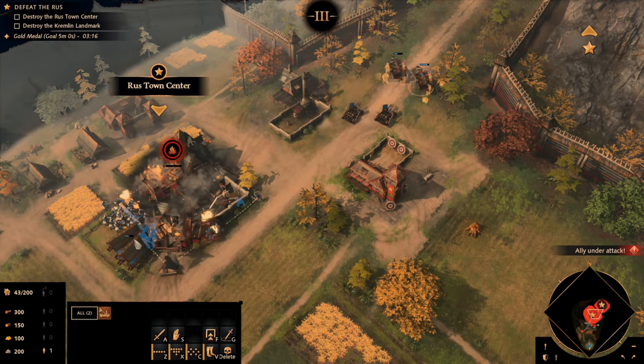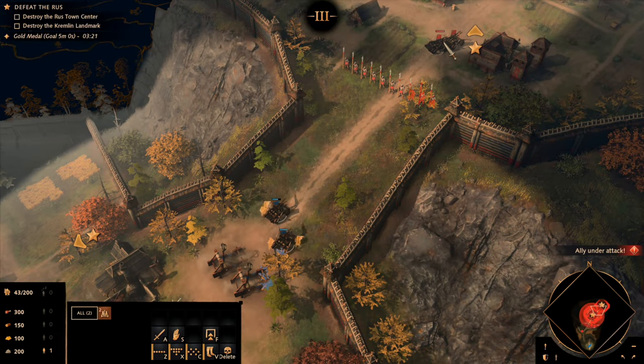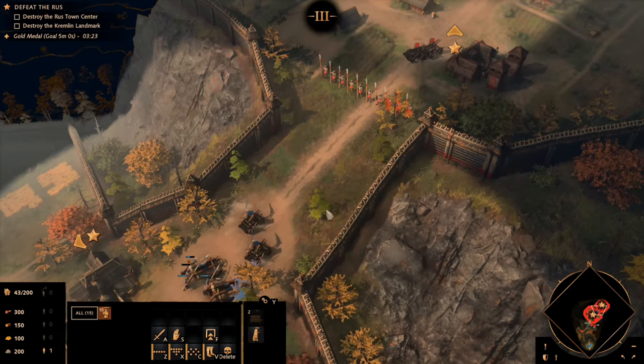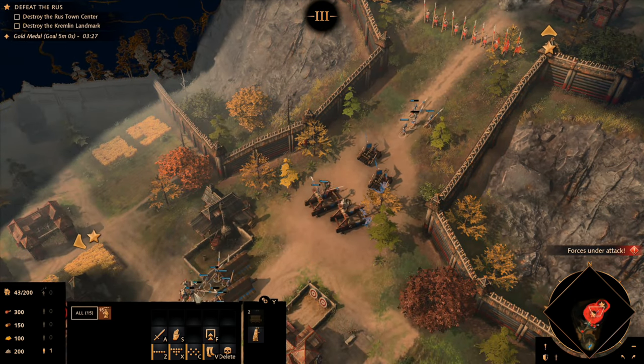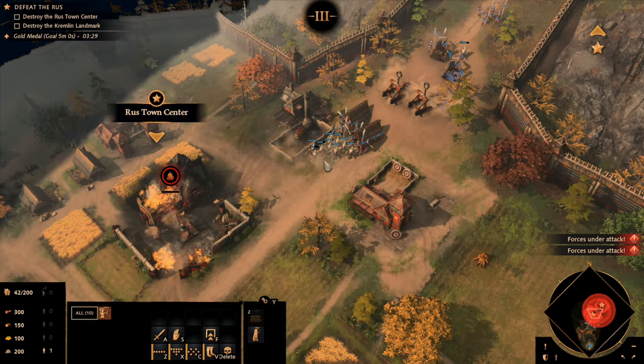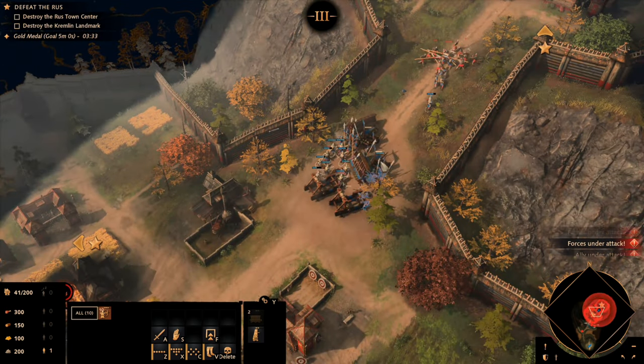Make sure to take time to get your springholds to attack the enemy springholds — having them destroy your catapults here is going to be absolutely detrimental to your success in this mission. Also make sure to keep spearmen and archers in the way of the enemy spearmen as they rush your siege works.